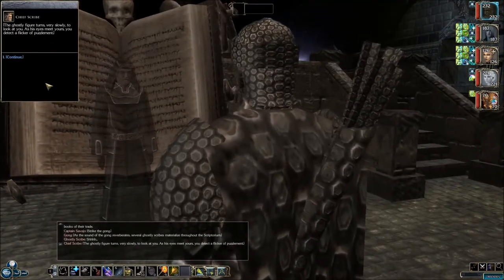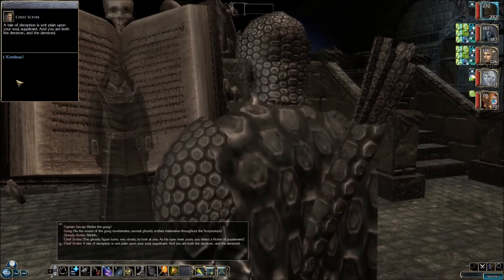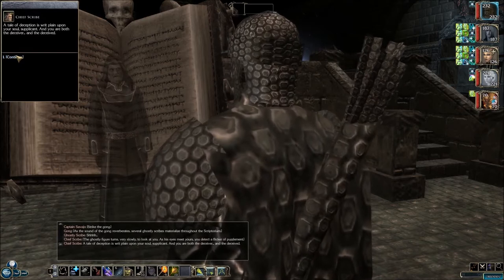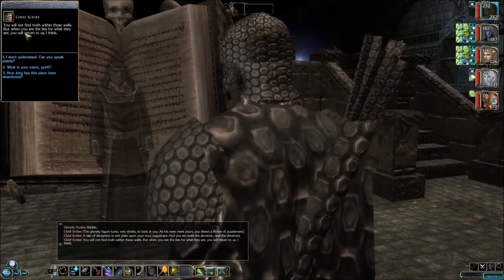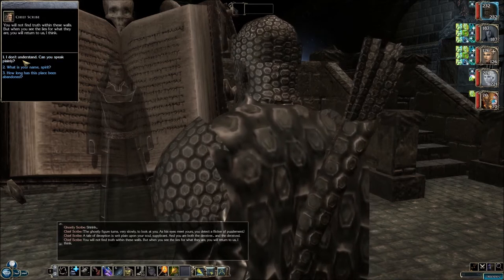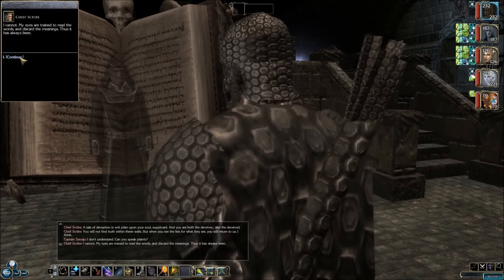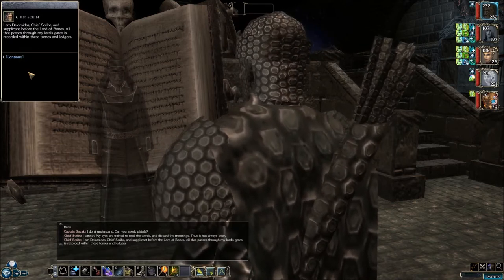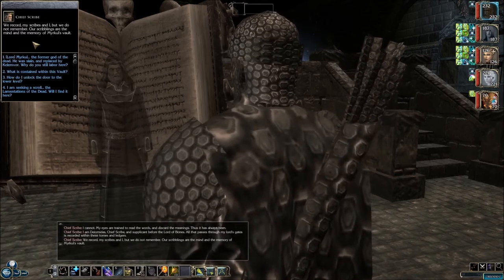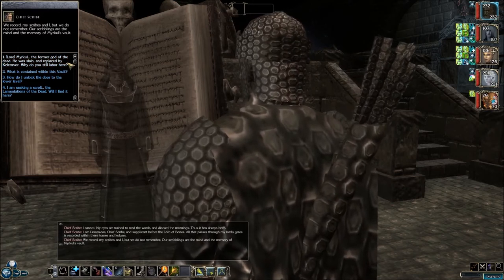The ghostly figure turns very slowly to look at you. As his eyes meet yours, you detect a flicker of puzzlement. The tale of deception is writ plain upon your soul, Supplicant, and you are both the deceiver and the deceived. You will not find truth within these walls, but when you see the lies for what they are, you will return to us. I am Diomedes, Chief Scribe and Supplicant before the Lord of Bones. All that passes through my Lord's gates is recorded within these tomes and ledgers. We record, my scribes and I, but we do not remember. Our scribblings are the mind and memory of Merkle's vault.